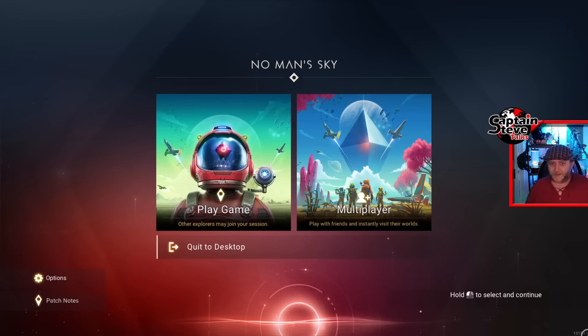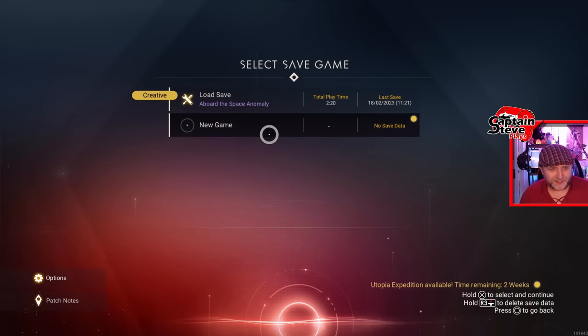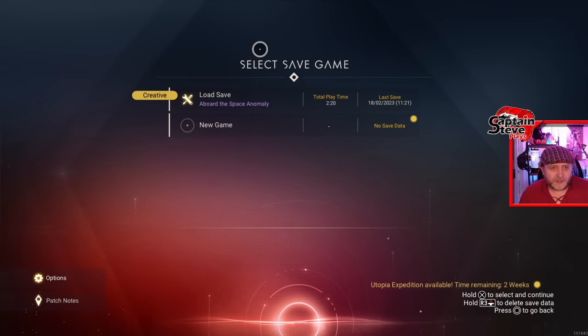There we go. Now it's working. Took a bit of encouragement. Well, I might as well hit on my save. It's a creative save, but fudge it, we'll go on in. And hopefully we're going to see these new stations in play. Give it a try anyway, people.